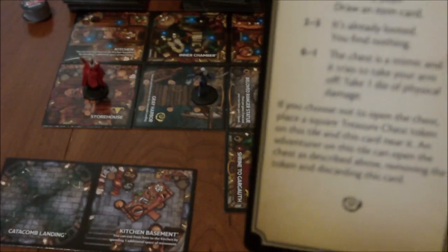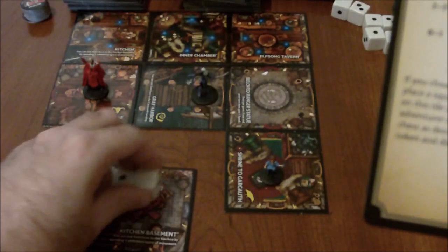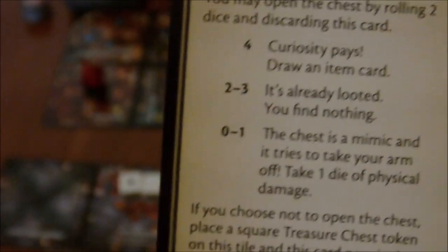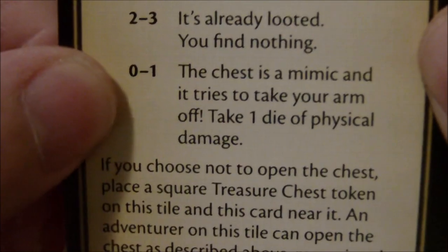There are tons of tokens provided — I just have them bagged up because there's way too many to go over. That's what the treasure chest token looks like. Let's say my Ranger is going to try to resolve this right away. Roll two dice — not so great, I get a result of one. If I had gotten four, it says Curiosity Pays, draw item card. Two to three means it's already looted and you find nothing. However, I rolled just a one — a blank and a one dot.